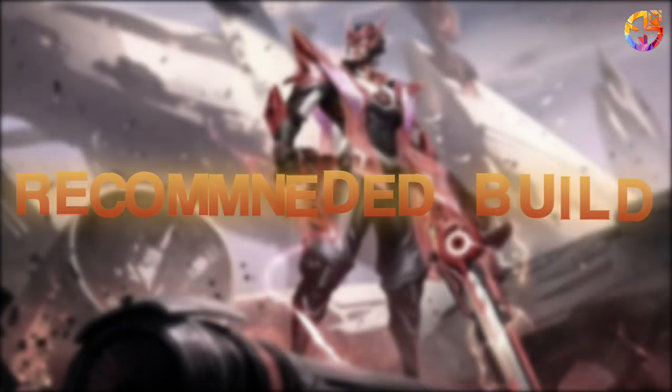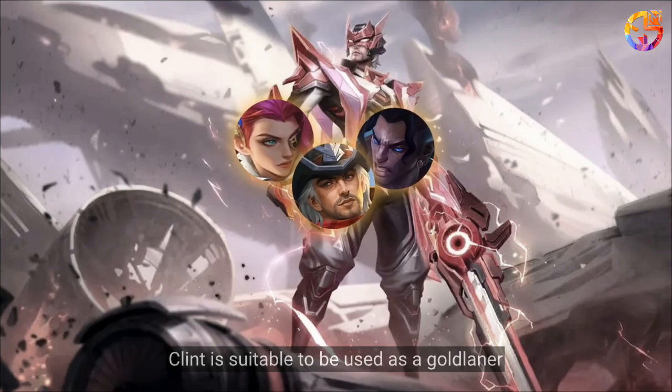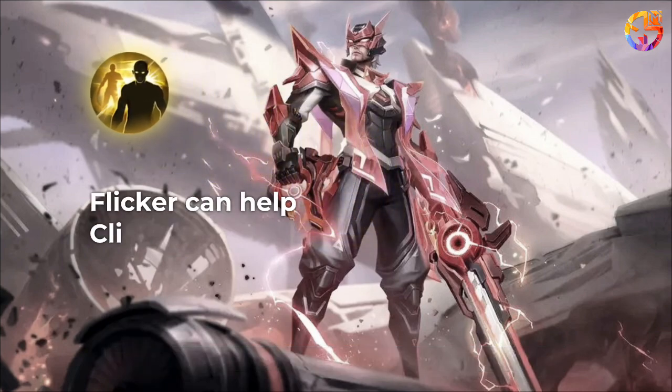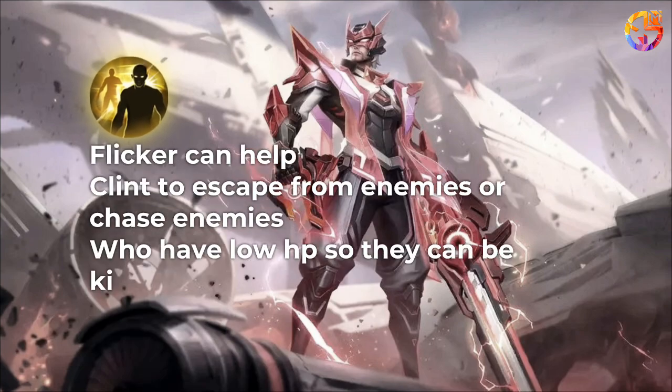Recommended Build: Like Marksman in general, Clint is suitable to be used as a Gold Laner. The battle spell that is suitable for Clint is Flicker. Flicker can help Clint to escape from enemies or chase enemies who have low HP so they can be killed.